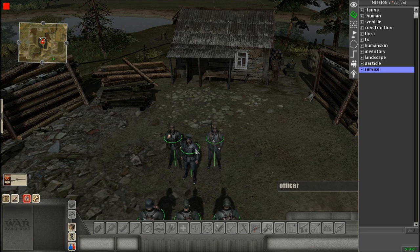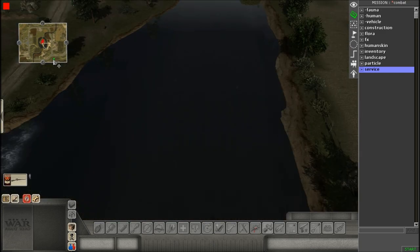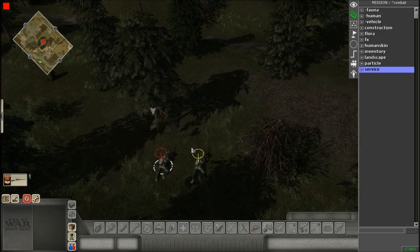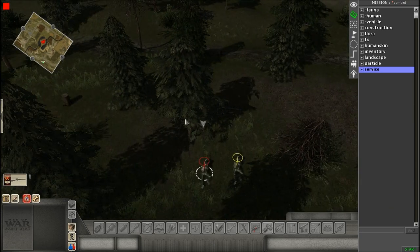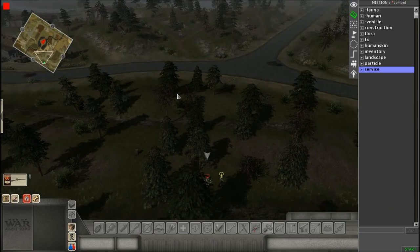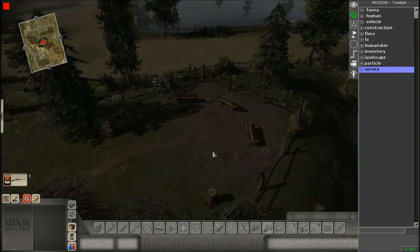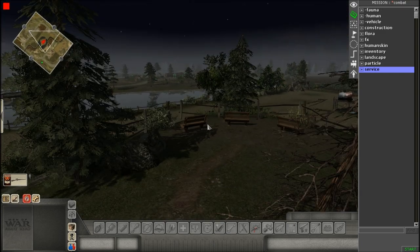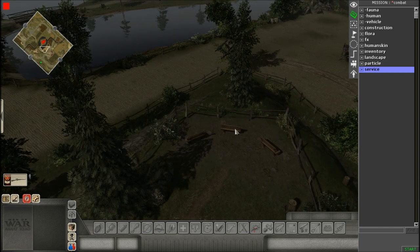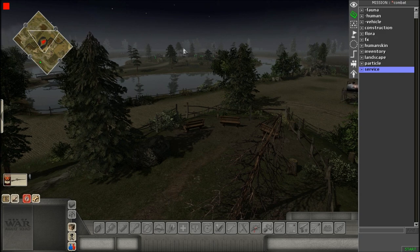We have to kill the German officer — that's our main goal. I've set this up as a stealth mission where I control one sniper and my ally controls the other. We're gonna have two objectives: our first objective is reaching this vantage point on a nice hill where you can perfectly see the enemy, and our second objective will be to kill the officer.